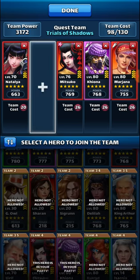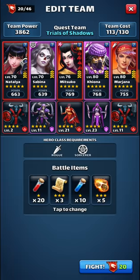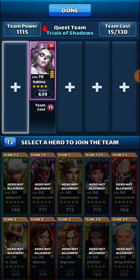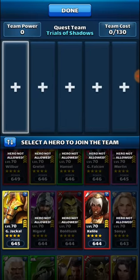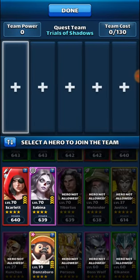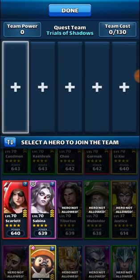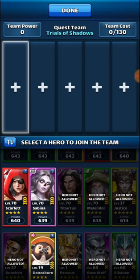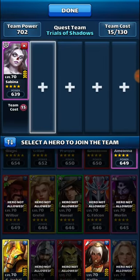This isn't the team I'm normally using — I'm using Sabina, so it looks like this. I have revive scrolls in case she dies, but we are trying something a little bit different today — no fancy schmancy heroes, and the selection is pretty sucky at best.